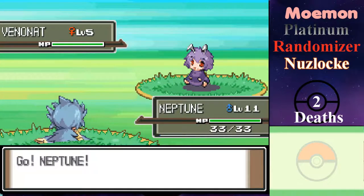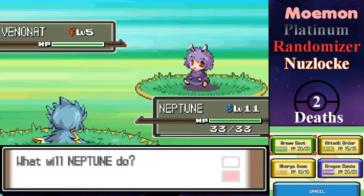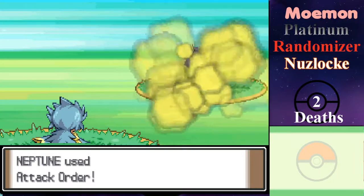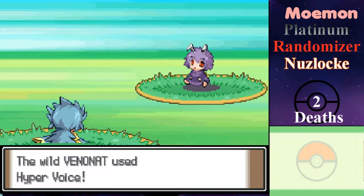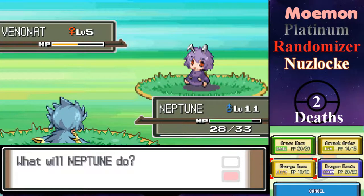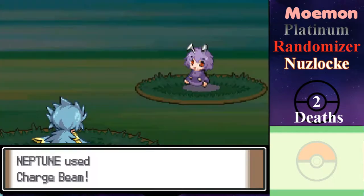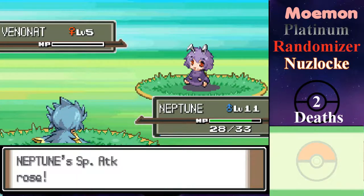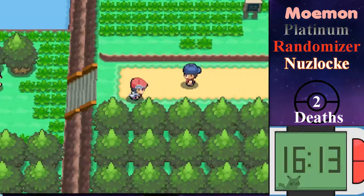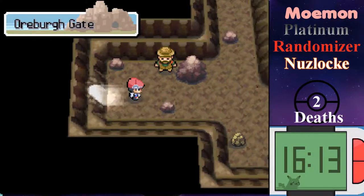That's a Bug type — I'll just use a Bug-type move on it. Actually, Bug resists Bug, so that won't work. Hyper Voice then. I have a Charge Beam — special attack rose. It is amazing how effective grinding is when the framerate is uncapped and you're fighting against level 3s.